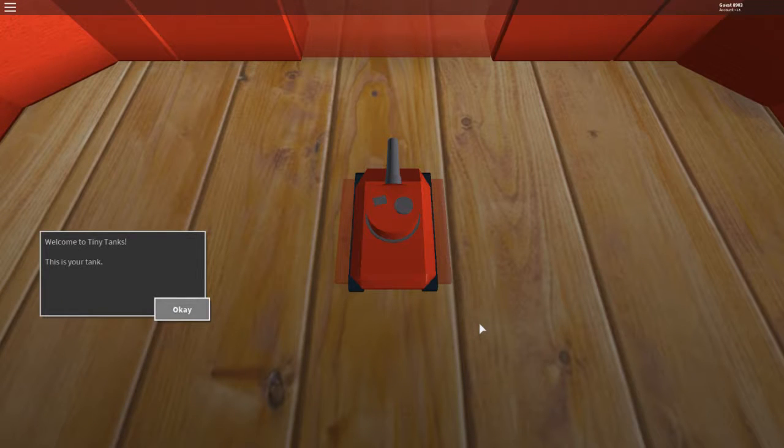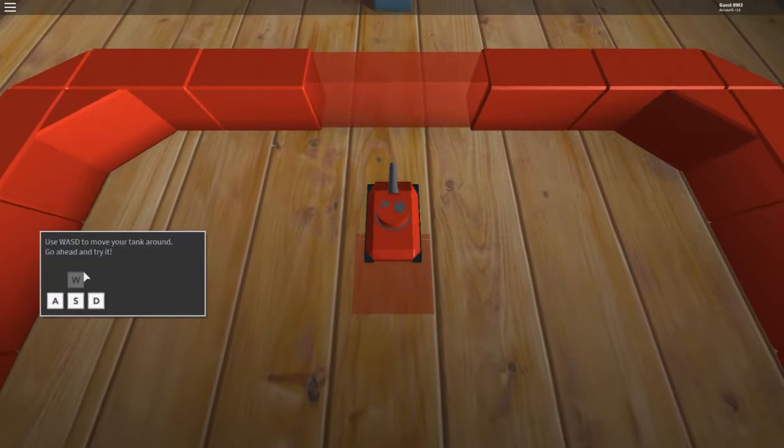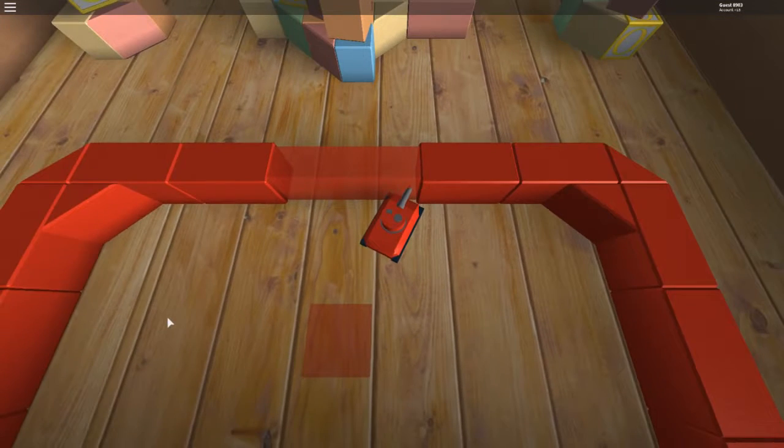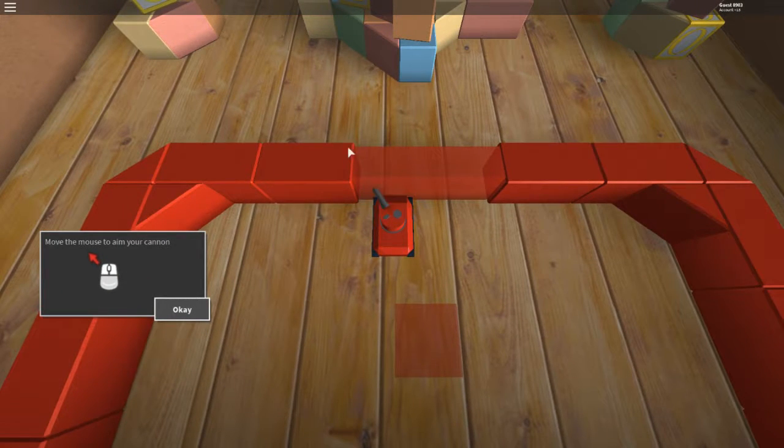Hey everybody, welcome back! We're playing Roblox and I have an expert here with me. I'm going to need a lot of help — I don't know what I'm doing. Okay, so what do I do? Move with W, S, D, A. W is to go forward, D is to go right, A is to go the other direction, and then I use my mouse to move my cannon.